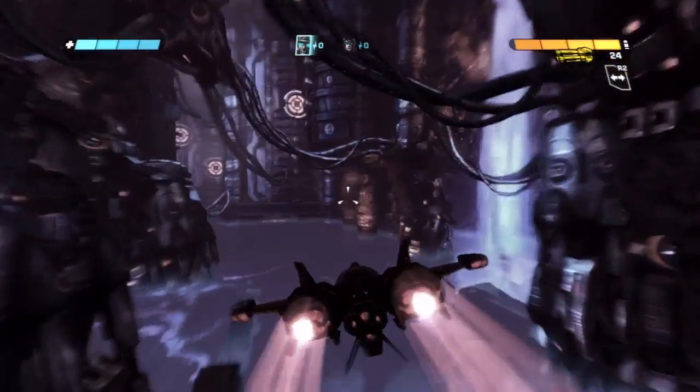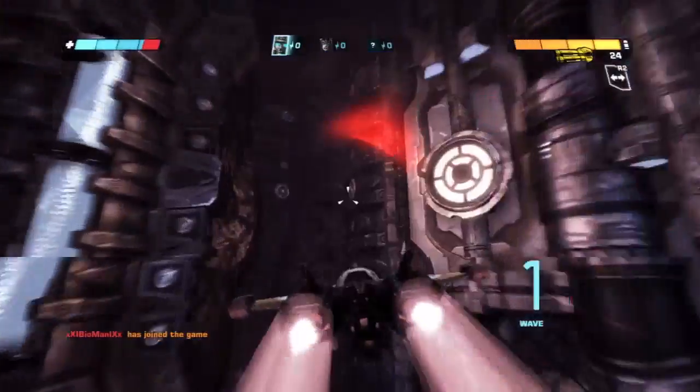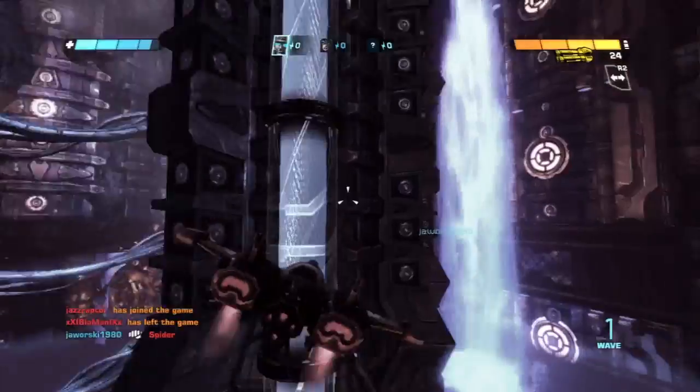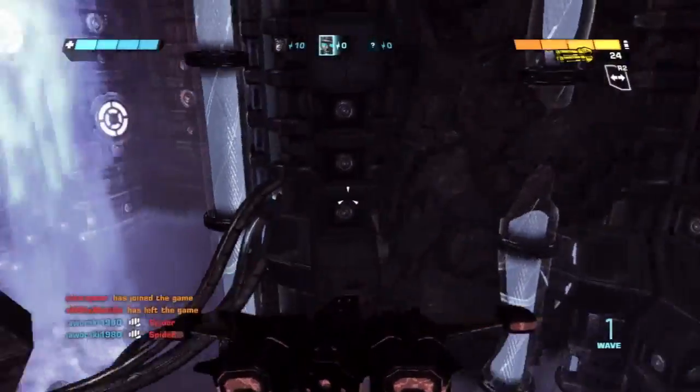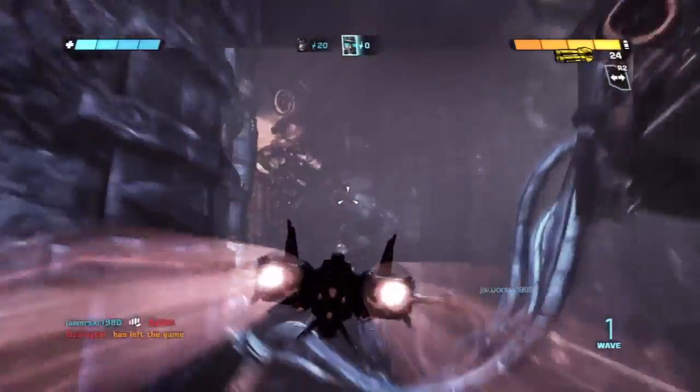Let's take you on a quick tour real fast. As you can see, we have some water-type stuff around here, and you don't want to mess with it. But anyway, you can kind of navigate around through areas and fly over the water, which helps you out.